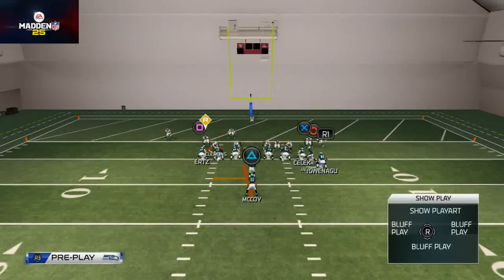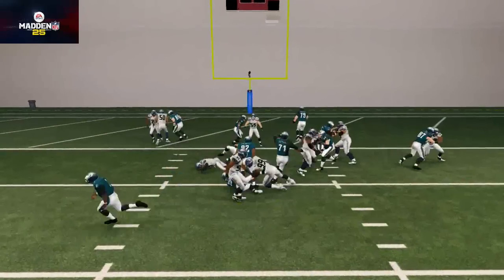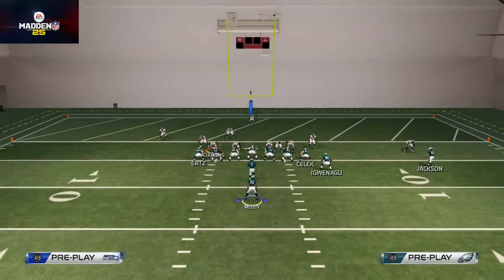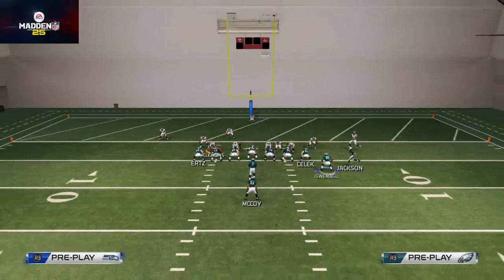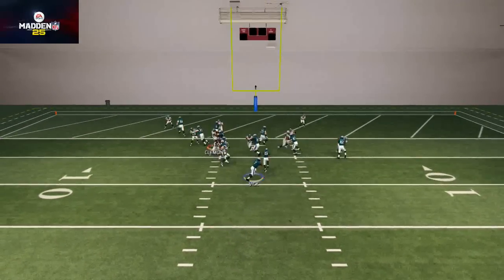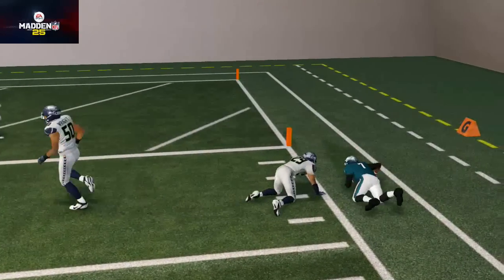It's almost like quarterback wrap all over again. Here you see we now have a read defender, so we have to give the ball off. But when we run it to the edge with two tight ends in the same spot, we're able to not have a read defender and take advantage of the numbers game and Michael Vick's speed to get the edge.